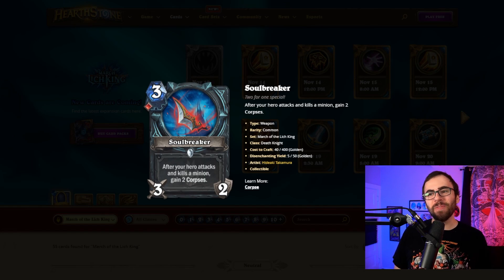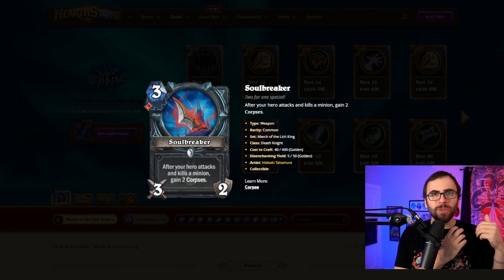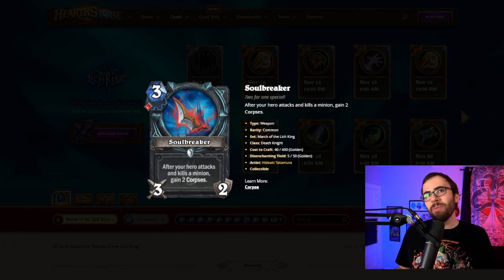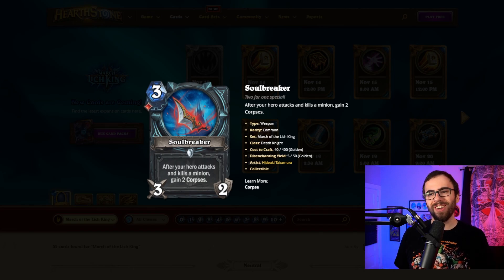And speaking of weapons, next up we've got the Soulbreaker. This is a three-mana, three/two weapon: after your hero attacks and kills a minion, gain two corpses. It remains to be seen how hard it will be to gain corpses, but this is a one Blood Rune cost card, so it can go into a number of Death Knight decks. Being able to increase your corpse count without having to have minions on the board die feels like a corpse ramp card — if you clear off a minion, that generates tempo and you gain corpses to fuel late-game bombs. And in slower matchups where your opponent won't play minions, this becomes three-mana deal six damage face, which will be pretty good for Death Knight decks too.